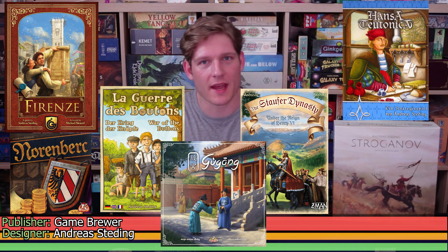Andreas Studding designed Hansa Teutonica in 2009 and has since released Ferenz, Norbeck, The War of the Buttons, The Stauffer Dynasty, Gugong, and Stroganov. I've only played Hansa Teutonica, Gugong, and Stroganov, so I can talk about those during this review. The artwork is by Machik Yannick, who also did Oak, a 2022 Game Brewer release, and the reprint of Pret-a-Porter from Portal Games.